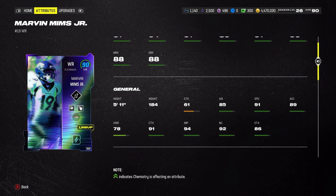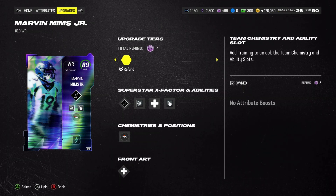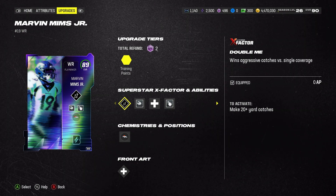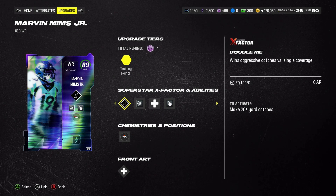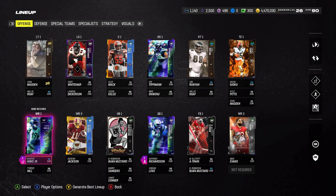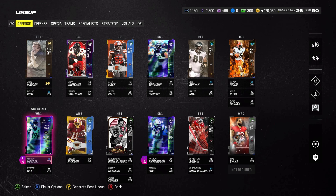He's only 89 OVR but with a chemistry boost he's 90, and he's up to 91 speed, 94 jump, 91 catch, 91 spectacular catch, 90 short route running, even 88 deep routes and 88 medium routes. He's only 5'11" but dude, this is free — I got this for just getting 50 wins in the house rules which are just red zone games. They're not full games, and a lot of people rage quit once you score. It doesn't take that long.